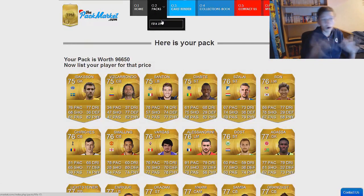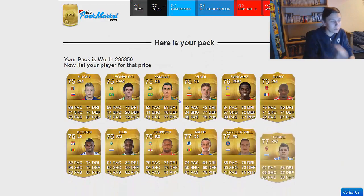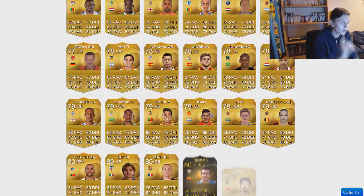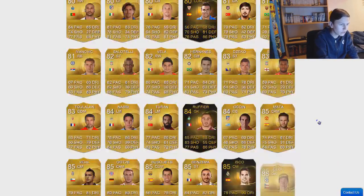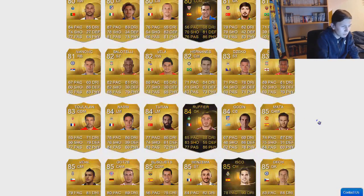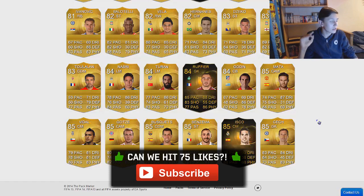We're going to open the final one. I hope it's a good one. 235k — our best pack yet. Pretty good. There's our first inform. Sturridge. Rufier, Godin, Matter, Gerser, Vidal, Benzema, Isco and Czech. So our most expensive pack. I'm going to go get my coins.